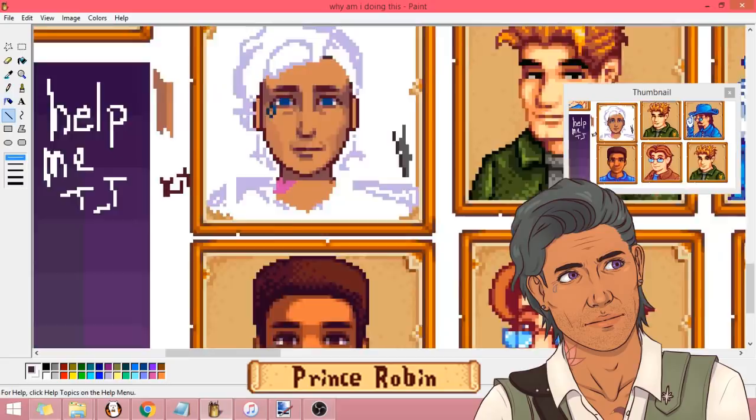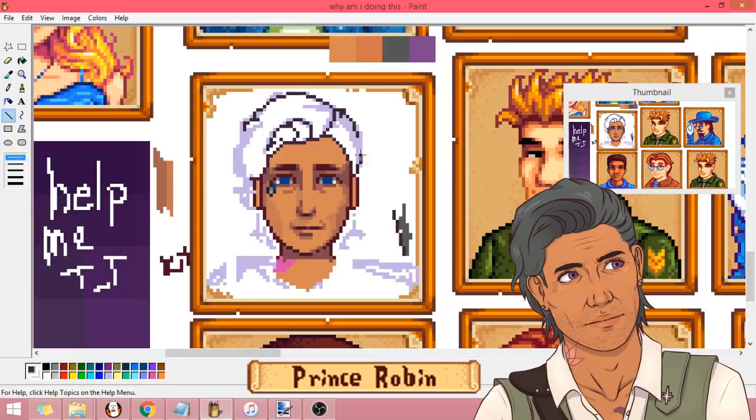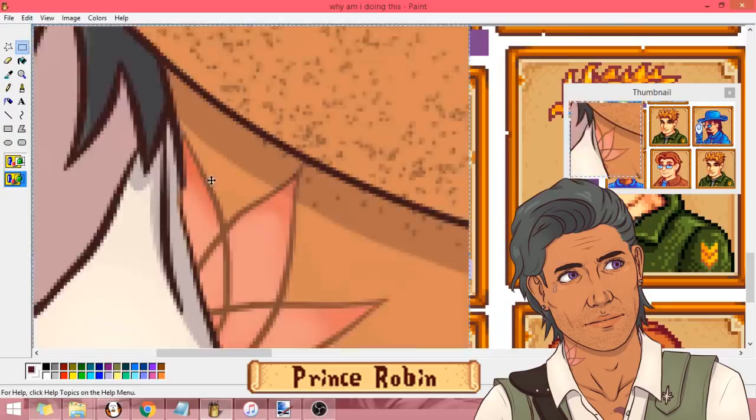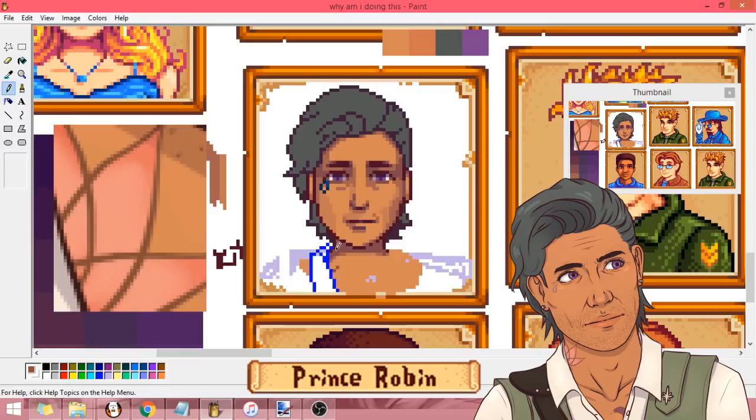I tried my best to rip off Concerned Ape's art style so they'd blend in, but I ran into a few problems along the way. This is mostly from a difference in style. If you've seen my other pixel art, you know my style is kind of rough, except for the faces. Concerned Ape's portraits vary in quality — it seems like he put more time into the bachelors and bachelorettes than the rest of the villagers — but for the most part his art is very smooth. I had to take extra time to make sure everything was blended just right.